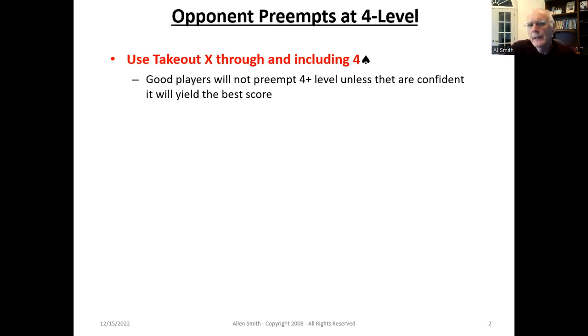They're making that mental calculation — if you're vulnerable and they're not vulnerable, they can go down three, and they're probably only going to do that if they're 70 to 80 percent sure that they're only going to go down three. So there really is not a lot of value in not using the takeout double through four spades.